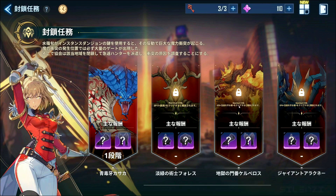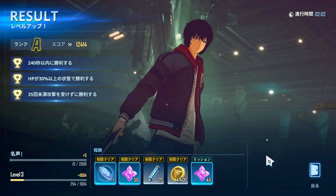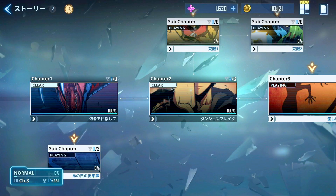It seems like you basically need to focus on story mode — it says normal chapter six. You probably have to clear it and then it'll unlock, which is typical for any other game. This is the result of beating a stage. This seems to be the resources for summoning. He got an A, so you probably get an S on the first try. Look at the XP you get — it's not bad. It's clean.